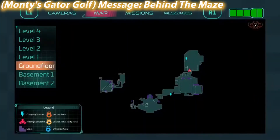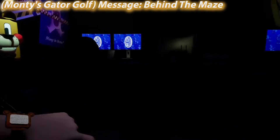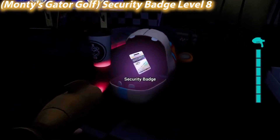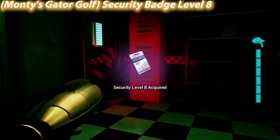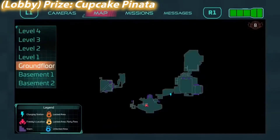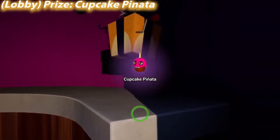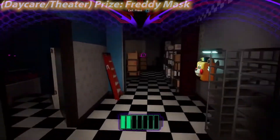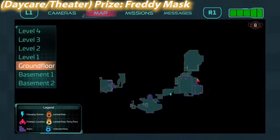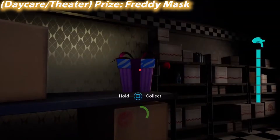The MonteCam is also in here — I showed it earlier so I'm not going to show it again, but you do loot it in that same room. This is the room where Vanny kidnaps you and you have to loot the screwdriver and climb out through the vent after Vanessa catches you in the prize counter area. There was a door there I don't think opened on your first visit, so you actually have to go back there and grab that collectible. I think you needed a higher security level to get there.